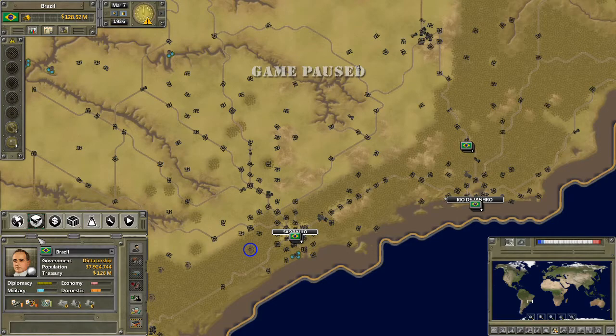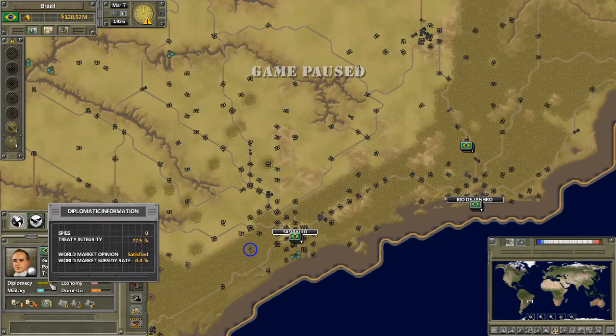Let's move on to state. This tells you a bit about your country — we're a dictatorship with about 38 million people. Our treasury is 128 million, which really won't go very far. Under diplomacy, this tells you about your treaty integrity and what the world market thinks of you. If that drops really low, they can withdraw their military advisors — that's linked to the League of Nations, the equivalent of the UN between the World Wars. It just hurts your military efficiency a bit, but often it drops because you're on a military conquest campaign, so it's normally a necessary price.